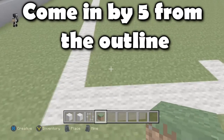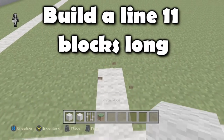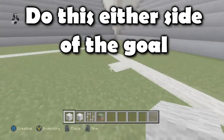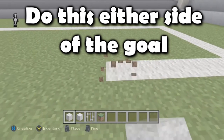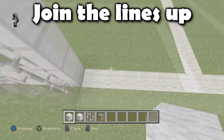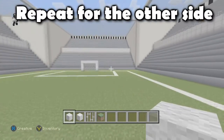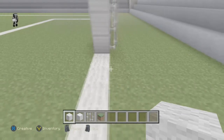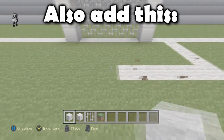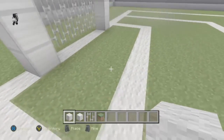Now that the goal nets are added, the next step is the 18-yard box. Starting from the touch line, leave a five-block gap and on the sixth block using white wool make a line that is 11 blocks long. Do the same on the other side. For the six-yard box, leave a gap of one block from the goal post and make the line four blocks long — and as always don't forget to do the same for the other side.